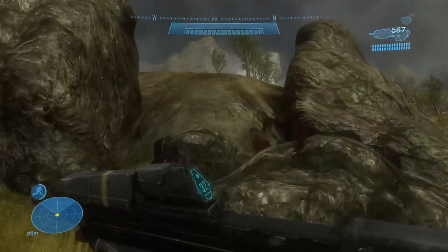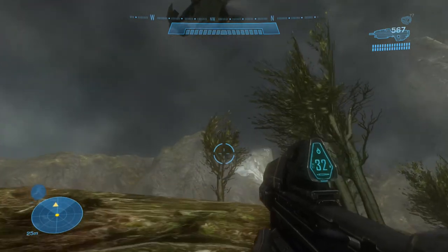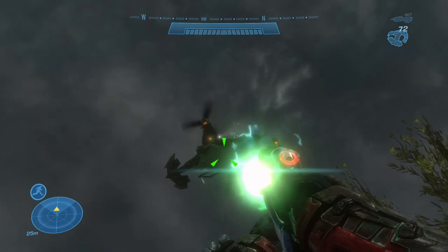First off, what you want to do is load from the second checkpoint, follow what I do, and you need to get the plasma pistol. Then overcharge it, fire it at the Falcon, and while doing that, shoot at the Falcon with your AR, for example.